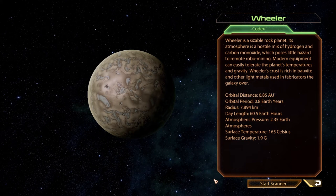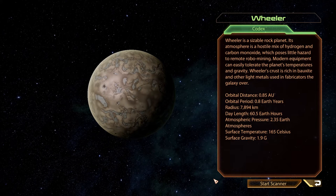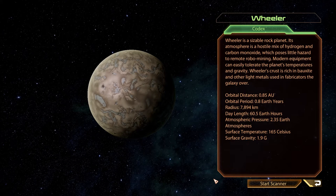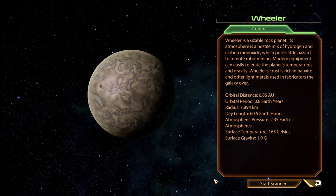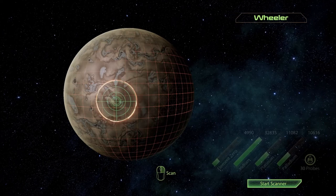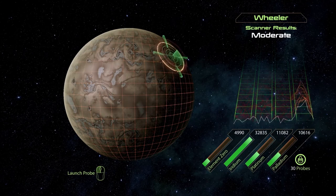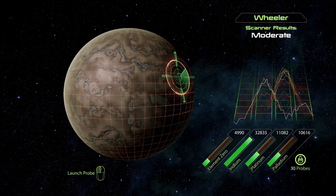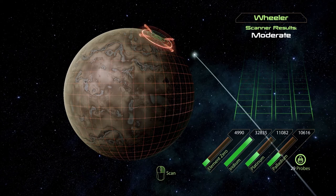Wheeler — there's a planet called Wheeler. It's a sizable rock planet. Its atmosphere is a hostile mix of hydrogen and carbon monoxide, which poses little hazard to remote robo-mining. Modern equipment can easily tolerate the planet's temperatures and gravity. Wheeler's crust is rich in bauxite and other light metals used in fabrications the galaxy over. Platinum — why not? Launching probe.